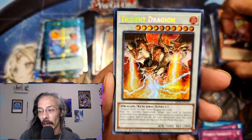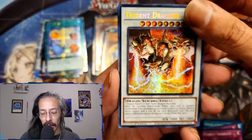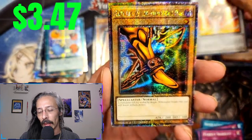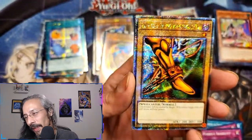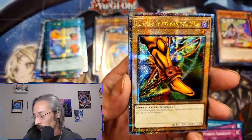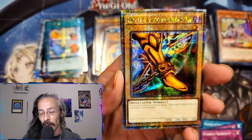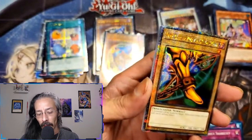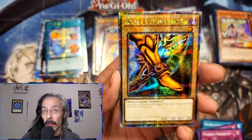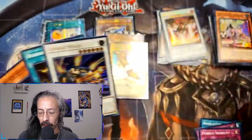One that I forgot that I wanted on the list but definitely up there — a Trident Dragion! Hell yes, oh this is so good. We're almost halfway through this case, we got one tin left for the first six in this video, and we already have two pieces of Exodia, two copies of DMG QCR, and a Trident Dragion — that is just insane.